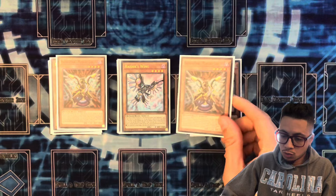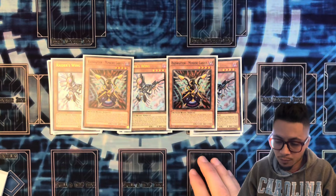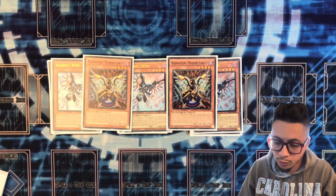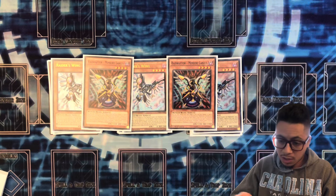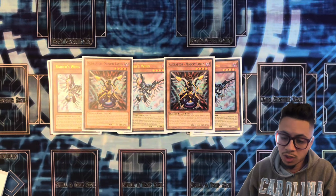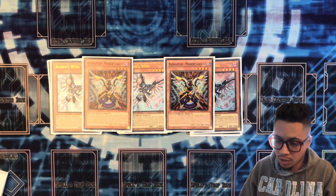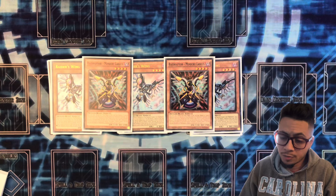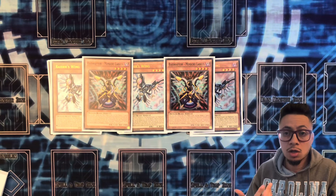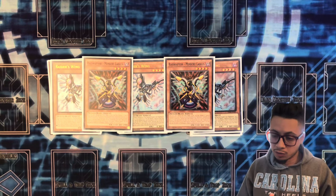We play two Mimicry Lanius. When you send this with Tribute Lanius, you get to banish it from your graveyard to search for a Raid Raptor card from your deck to hand. So this can get any of your Raid Raptor monsters as well as spells and traps. It's very consistent — it allows you to grab an extender if you got stopped, or search for a key piece later down the combo line. Really, really good.